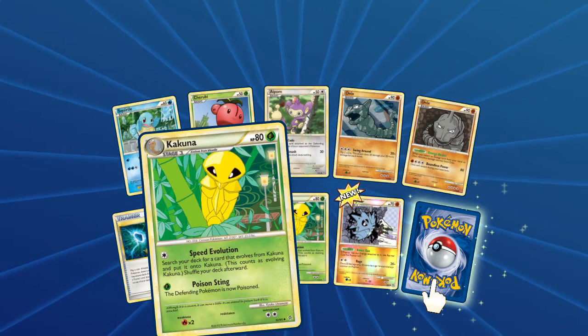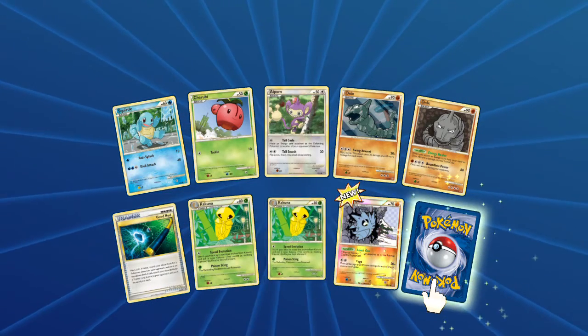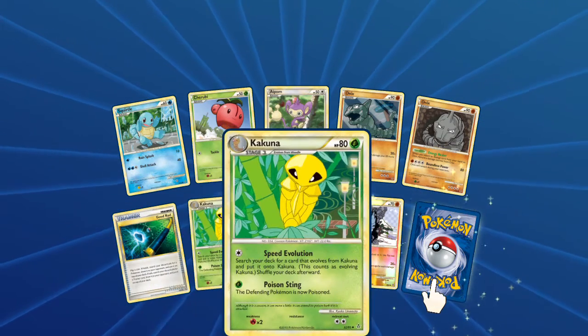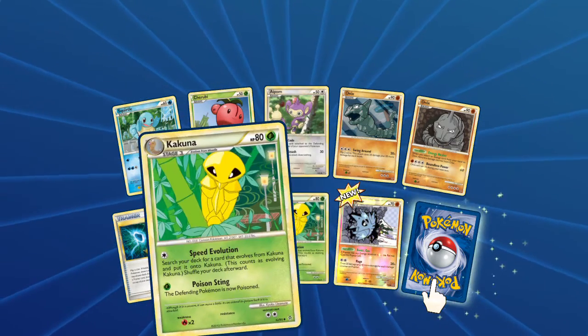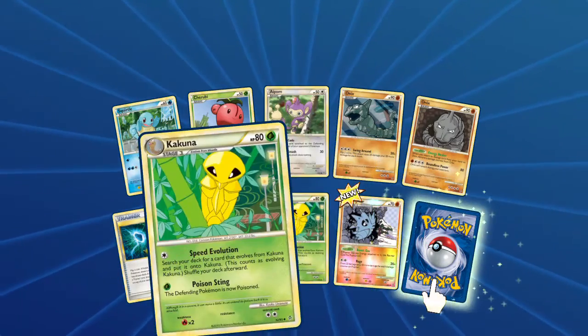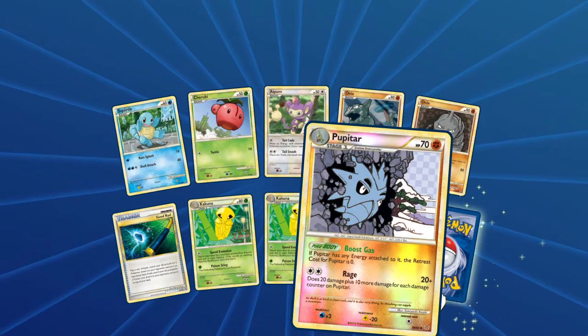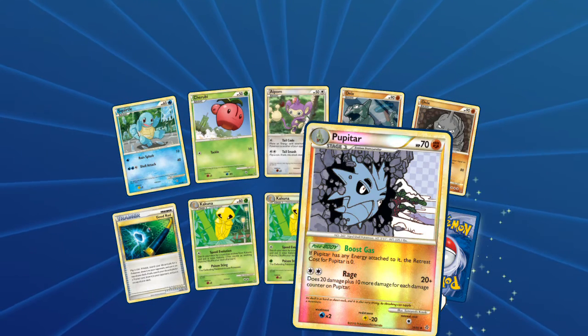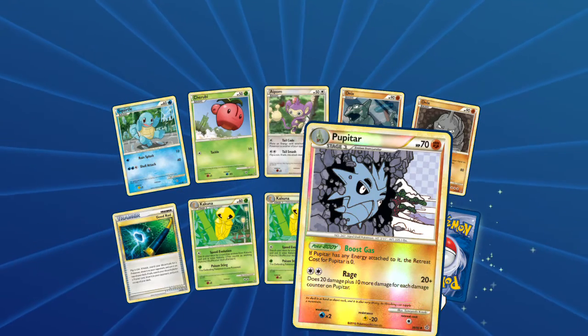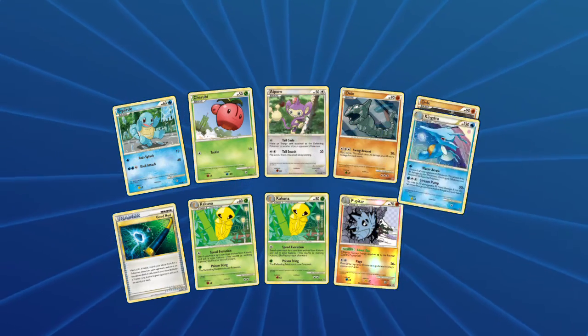We got the Speed Evolution Kakuna — how can you get two of those in the same pack? I think this is like a mess up. So we got two; they're multiplying, clearly. We got the Boost Gas — if Kibura has any energy attached, their retreat cost is zero. That is funny, you literally make it through a wall — that is hilarious.